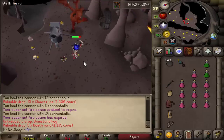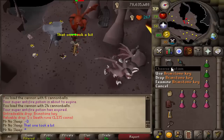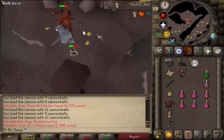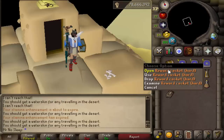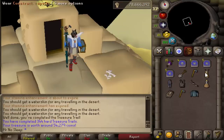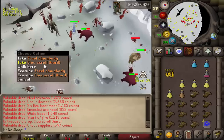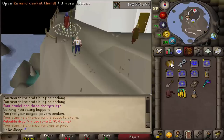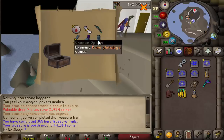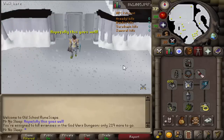Getting back on track — it seems like every other clip is a different monster, and that's the lovely thing about Konar Slayer. Not only is Slayer itself a variety skill where you kill many different types of monsters, but Konar specifically limits you to a specific part of the game where the monster might be. As I went over in my 30 hours of Konar Slayer video, anytime you get assigned a monster, you have to kill it in a specific location — for example, Fire Giants in the Brimhaven dungeon or the Waterfall dungeon — which makes things a little different.